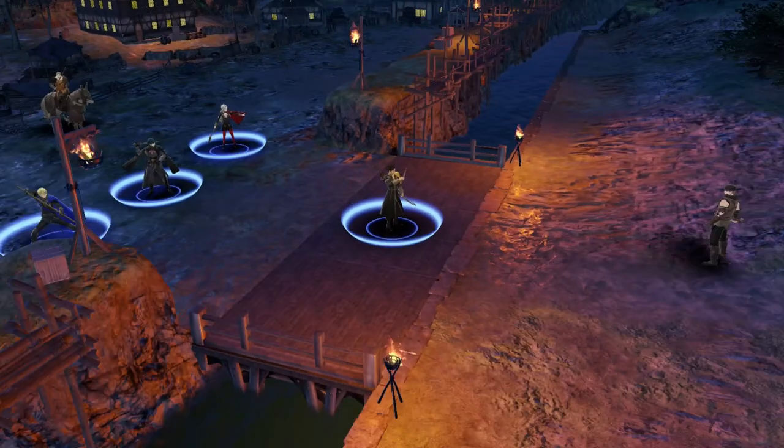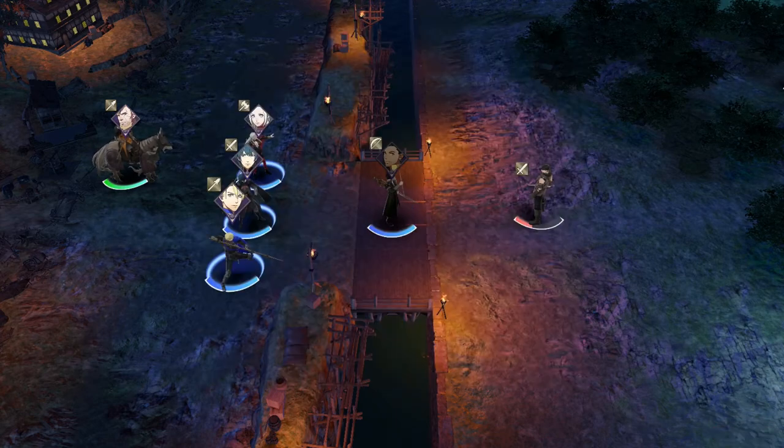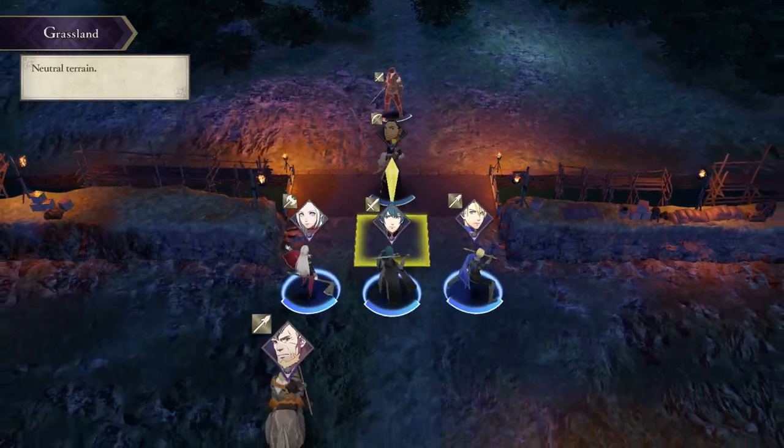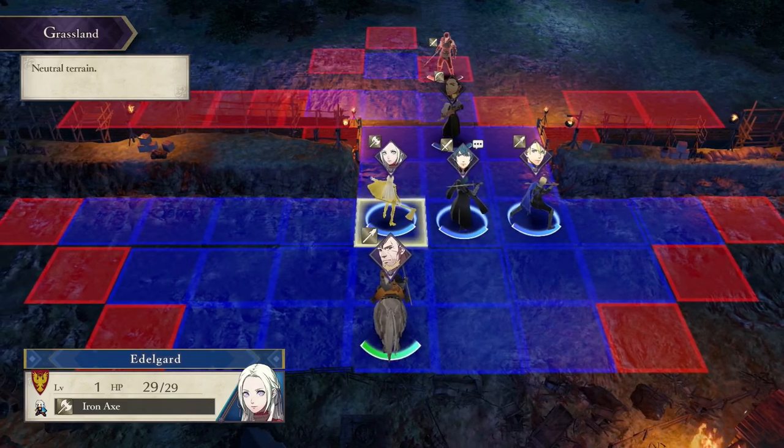It's very RPG - a lot of bars and numbers going up. So you have weapon durability. Every character can be equipped with weapons and every time you use it, durability goes down. If it breaks, you can still use it but it's a lot less effective. And you can also do things called combat arts, which cost mega portions of durability but are mega special moves.